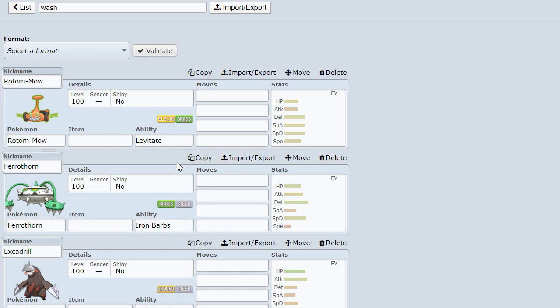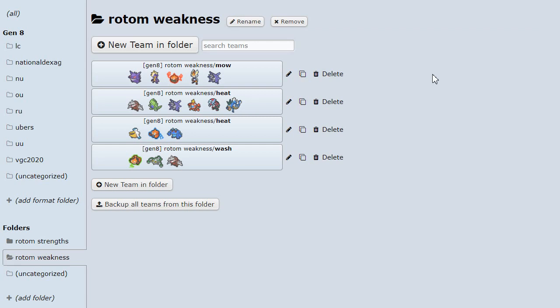So yeah, Rotom Wash is by far the best standing in the tier, and always has been - last generation, the generation before it was OU, and even the generation before that. It's the only Rotom that's consistently been in OU every generation. Rotom Heat has been in UU a lot of the time but it's now back in OU where it belongs, and Rotom Mow has been down in RU a lot of the time even - but now again it's up in OU. This generation, Rotom has been very good in the tier.